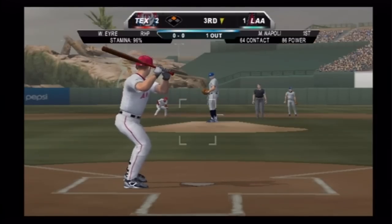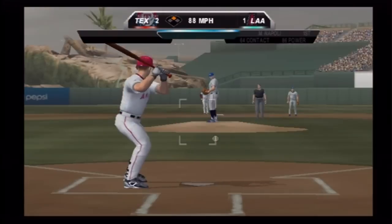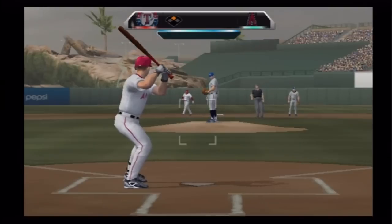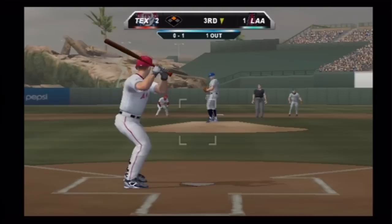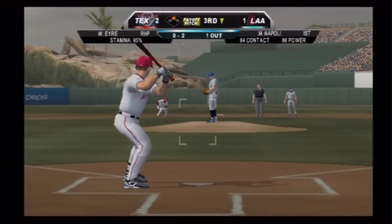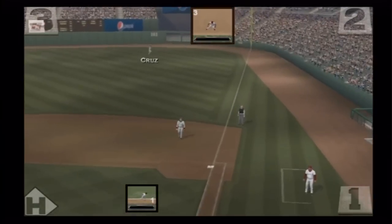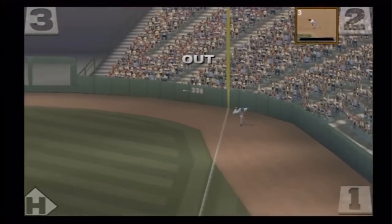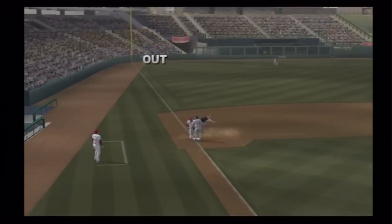Number 9 sends an easy fly ball to center field for the one out, with the runner at second. Down by one, the fans are getting pumped trying to lift their club. Sets him out with a cut fastball for a strike, spin and a throw back to second and he's back. Pretty well hit down the line in right, foul territory. Number 17 — runner on his way to third, they apply the tag, he is out at third.